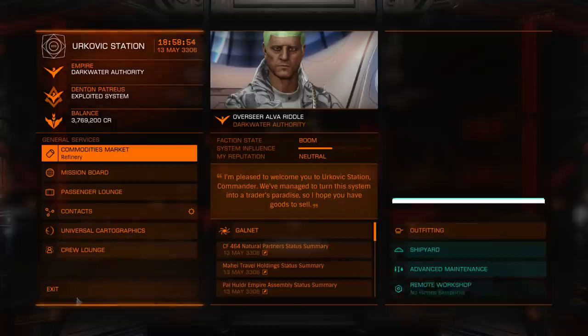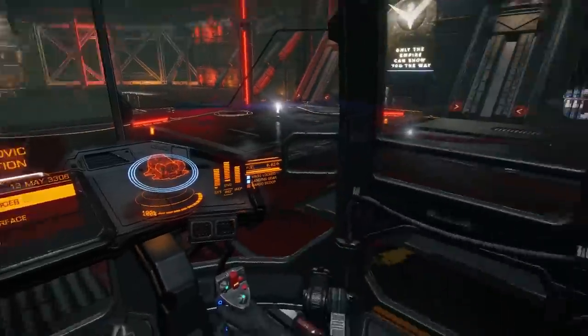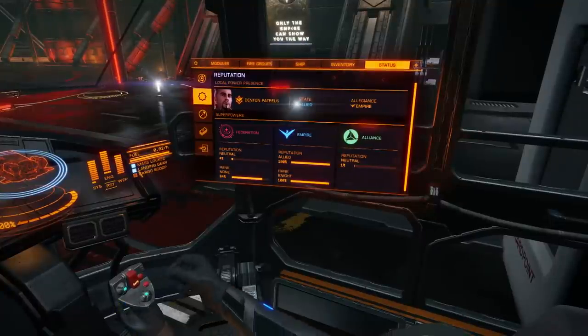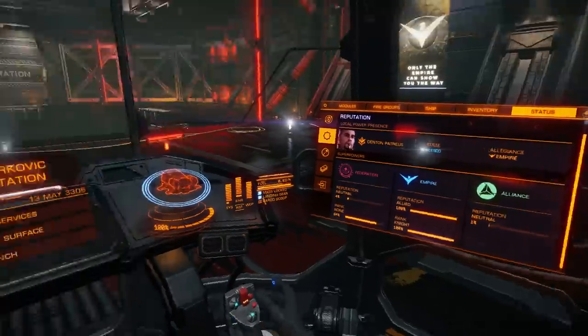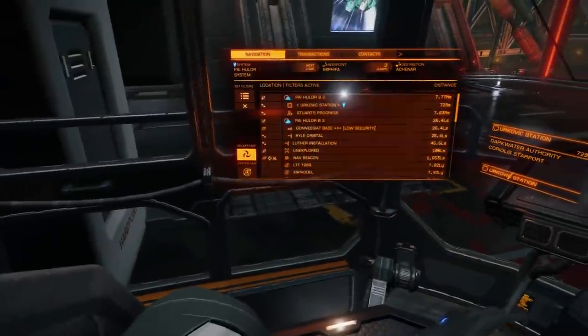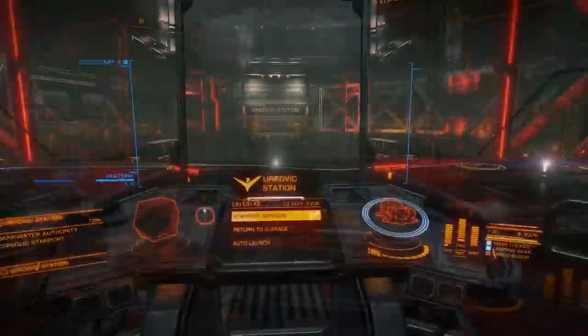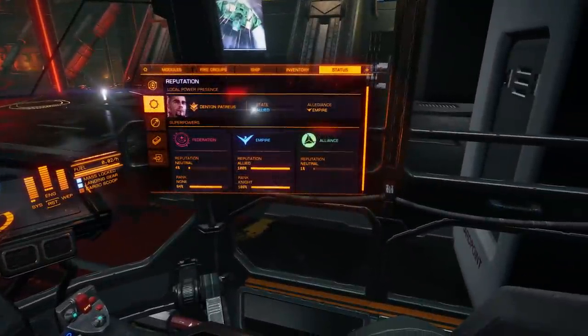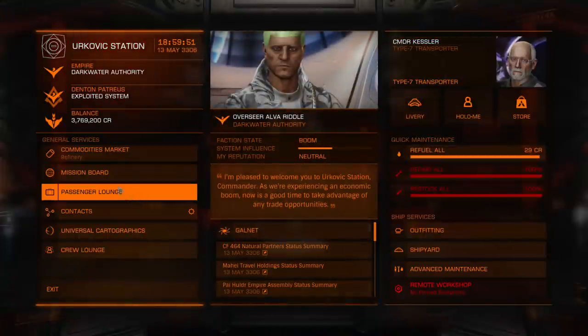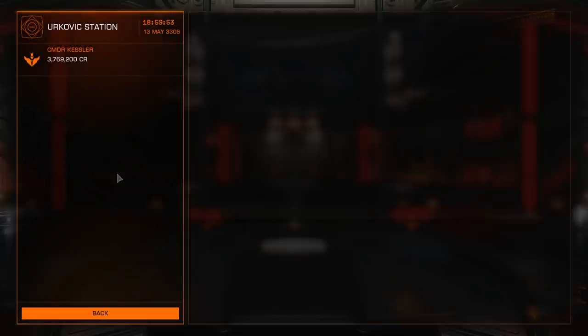Howdy folks and welcome back to Elite Dangerous. I'm continuing my grind with Imperial Ranks to get to the rank of Baron and unlock access to the Imperial Clipper large multi-purpose ship. At the moment I hold the rank of Knight, which is only two ranks away from Baron, and I've actually earned 100% of the reputation required to advance to the next rank, which is Lord — only one away from Baron.